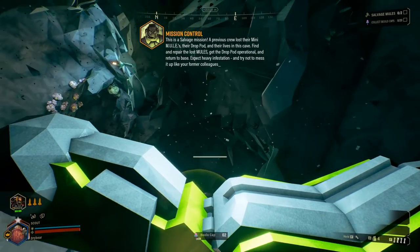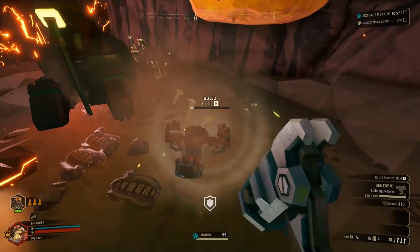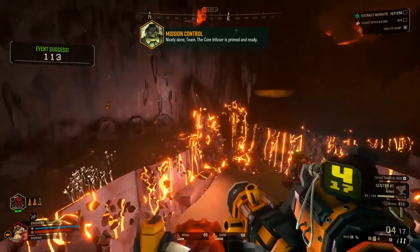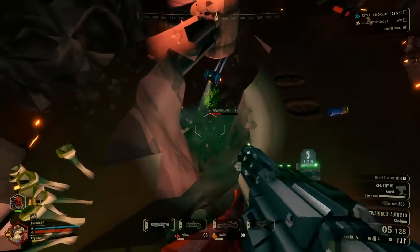Let's go over each class to see which one you'd like to start with. The Engineer deploys a turret that will fire on enemies. It uses ammo and must be replenished, but packs a punch and helps you cover flanks. You can relocate the turret at any time, but when it lands to a new location, you do have to rebuild it.